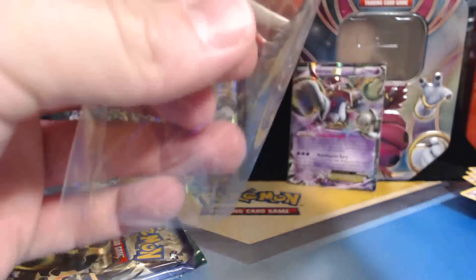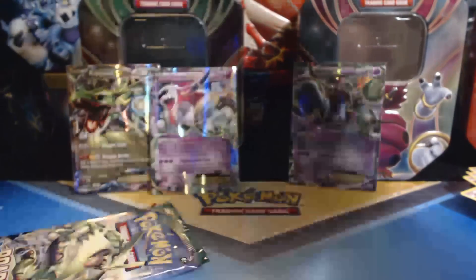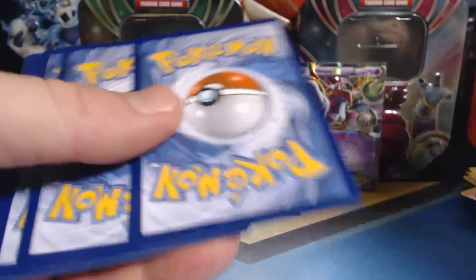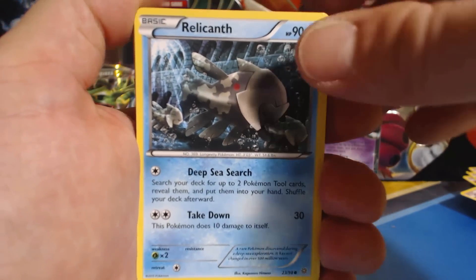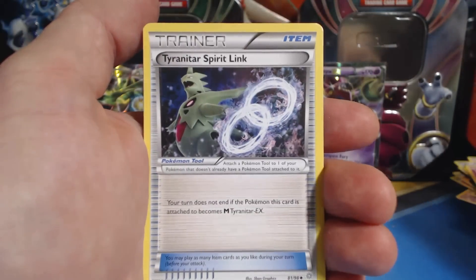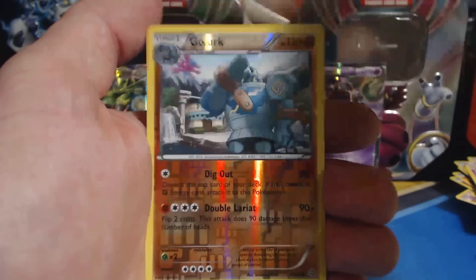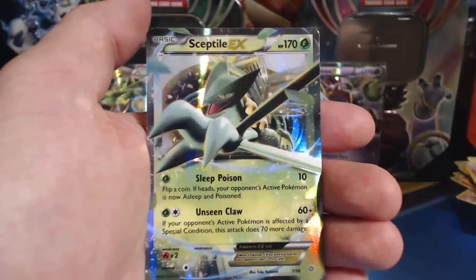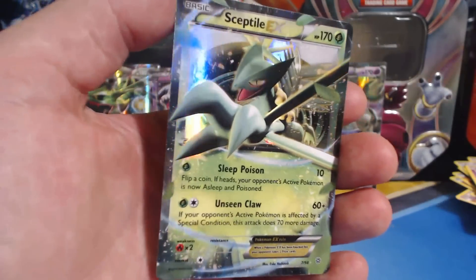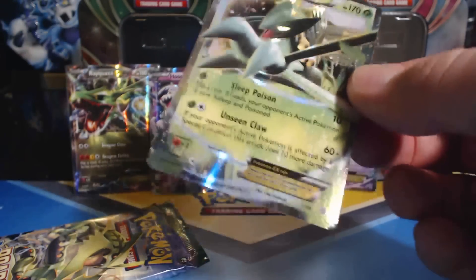Getting some pretty nice Holographic cards here, not bad at all. Ancient Origins number 2 — not Roaring Skies, I'm such a silly goose. Relicanth, Meowth, Eevee, Porygon, Baltoy, Tyranitar Spirit Link, Gloom — I haven't gotten a Tyranitar in a long time — Hex Maniac, Golurk Reverse Holographic, and a Sceptile EX — very, very, very nice. Cannot go wrong with a Sceptile EX.